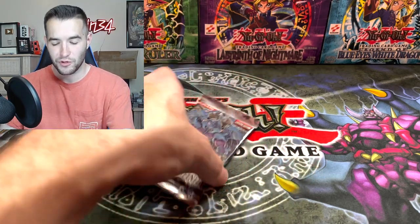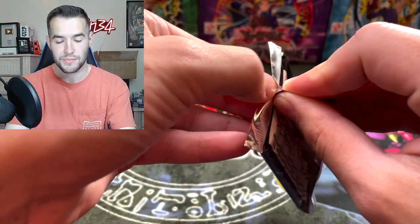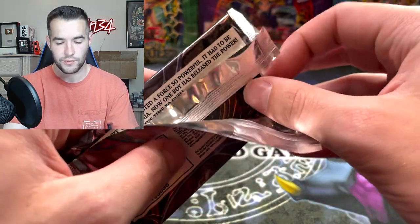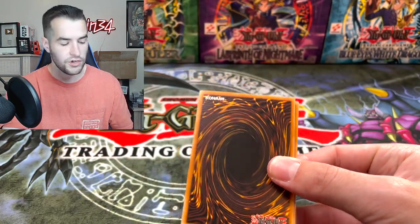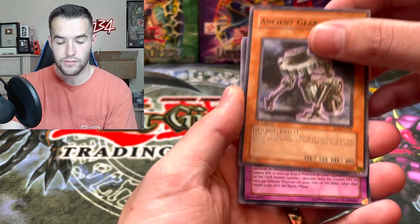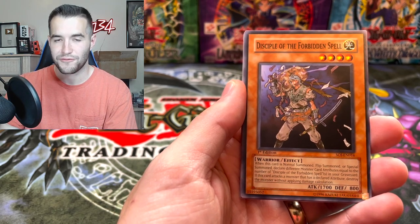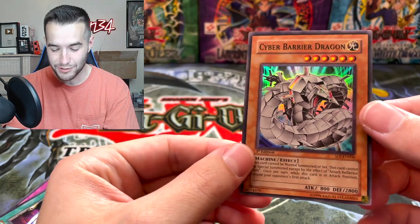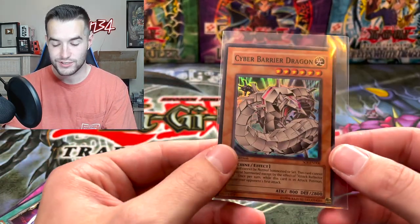It all comes down to this — the final pack. We've only pulled one Ulti, no Ultras — not the best opening. We are hoping that this can change it. Can we pull something big in the final pack of Shadow of Infinity, first edition, from the Cyber Dragon tin? Let's go! There's some Cyber Dragon stuff — Cyber Barrier Dragon, Cyber Laser Dragon. We've got the Proto Cyber. DD Guy — that's a good card. Ancient Gear, Super Junior Confrontation, Disciple of the Forbidden Spell. Here we go, our final chance — Cyber Barrier Dragon! I mentioned it, it's a Cyber Dragon! We're taking that as final pack magic. First edition Super Rare — I am happy with it. I used to have this Ultimate Rare in my deck back in sixth grade or whatever. Not bad, not bad.